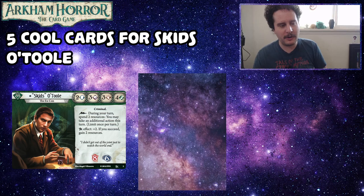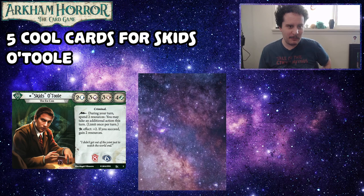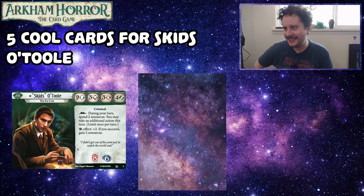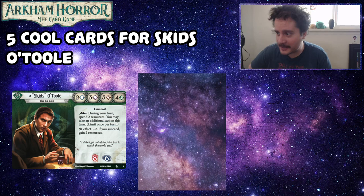That was our five cool cards for Skids O'Toole. This series, although not weekly, we'll be doing it commonly. Our next episode is going to be Agnes Baker — she's the next investigator in the core set, so that'll be exciting because purple cards and red cards are sweet. Thanks for watching everybody. What are some more cool cards for Skids O'Toole? Let us know in the comments below. And if you want to talk about Skids's weird stat line, let us know as well. We love you. We'll see you guys next week, or check out our other Arkham Horror content on the channel. Have a good one, and as always, GGs.